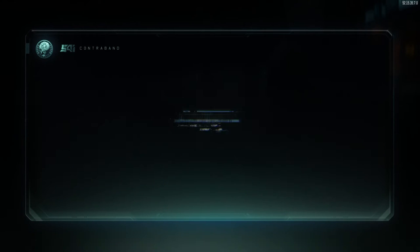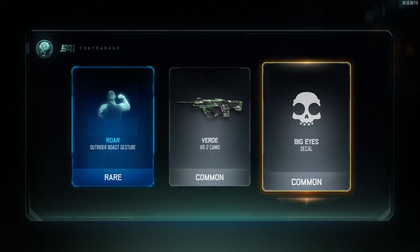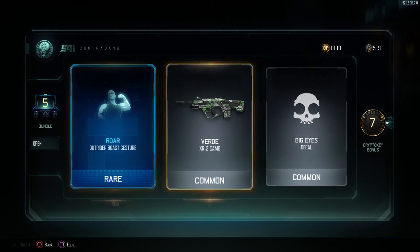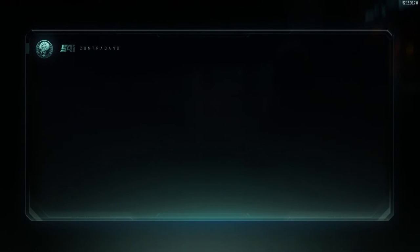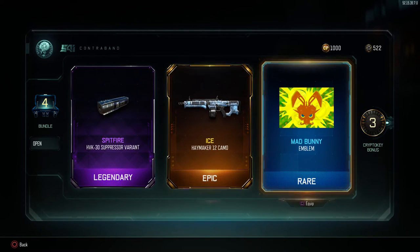Nothing again. What is wrong with this? Oh my god, just don't give me that — what is this? These are supposed to be epic supply drops, legendary or rare supply drops, and I'm just getting nothing in them. Ice — oh my god, ice for the Haymaker. I've never actually gotten an emblem before, ever.